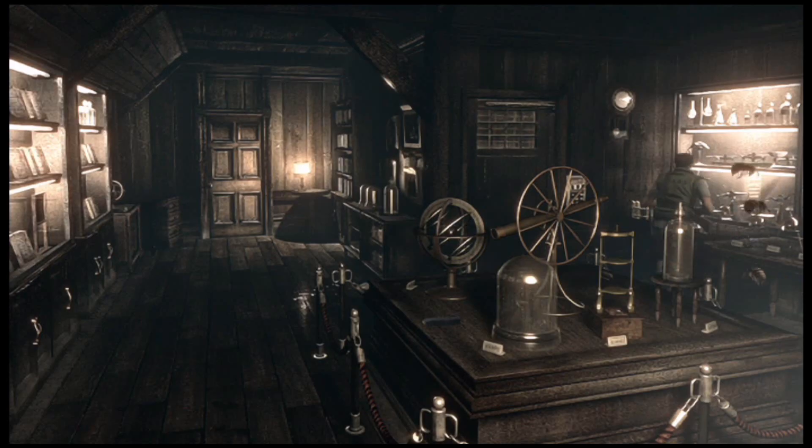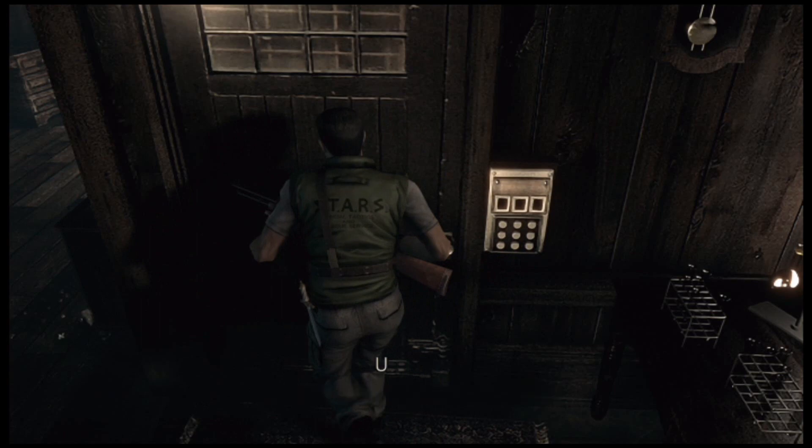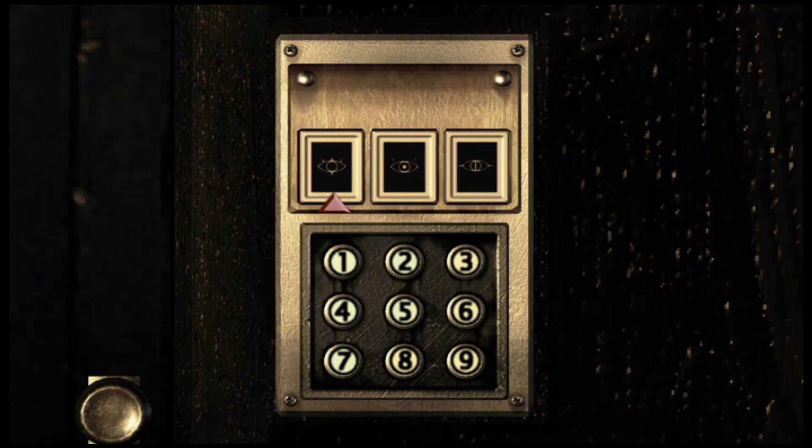An assortment of old test tubes and flasks. We got bees following me. Lock mechanism for the door — use it. Oh yeah, I remember this. So you had to go off of what the ball was, but it's any combination of 3, 5, and 6.